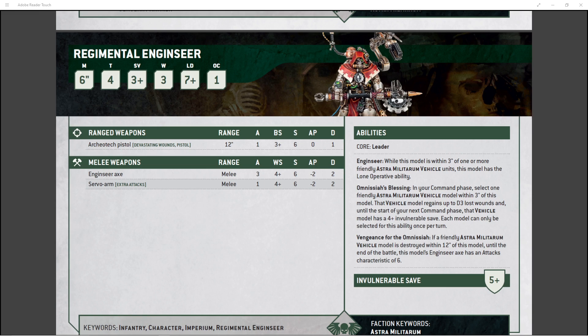He's got the Omniciah's Blessing — in your command phase, select one friendly Astra Militarum vehicle model within 3 inches of this model. That vehicle regains D3 lost wounds, and until the start of your next command phase, that vehicle has a 4+ invulnerable save. Each vehicle can only benefit from that ability once per turn, so you can't just stack a pile of Enginseers around one tank and heal it to full every single turn.